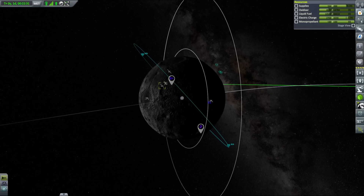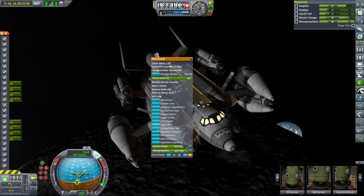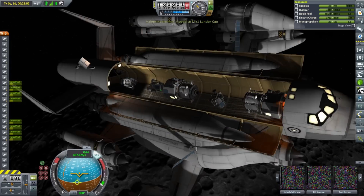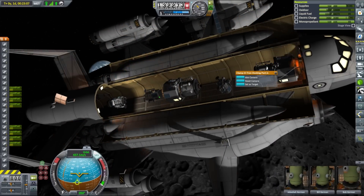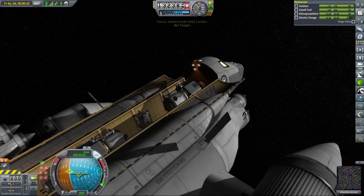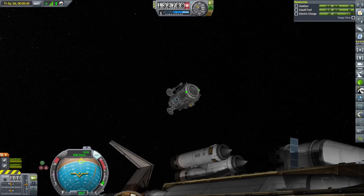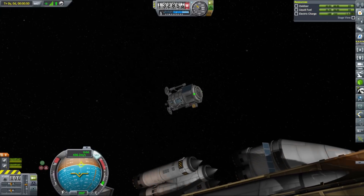MKS parts are pretty expensive and extra money we will get from the contracts we are doing today will help us a great deal. It is now time to reveal the contents of our cargo bay. We have five landers in here — three of them are small unmanned probes and two can carry one kerbal. Our main ship can land on the moon as well, so we will be performing five different landings during the course of this mission and one orbital recon.